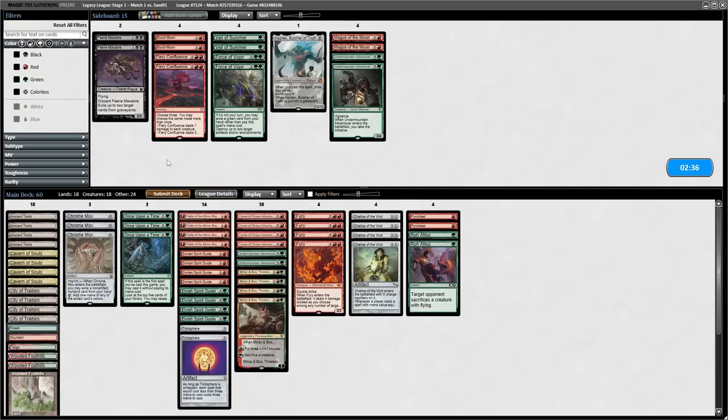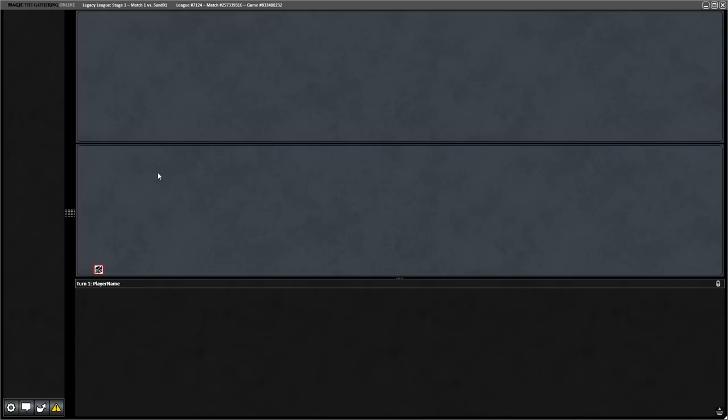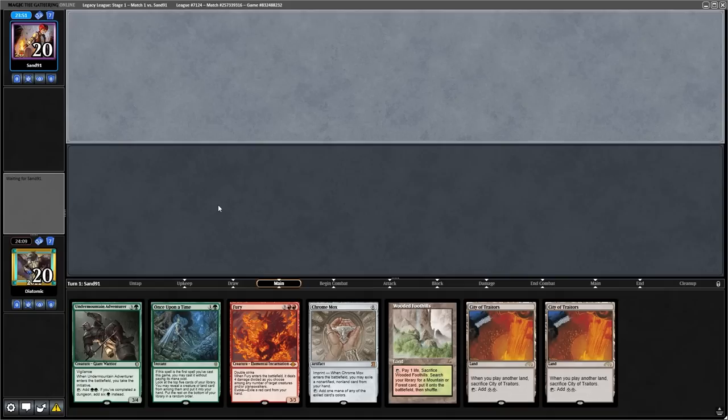Going into boarding, I bring in two Run Afoul and two Pyroblast, and I like to take out the two Magus of the Moon and the two Undermountain Adventurers, just because Initiative is not that great against them because they have a load of fliers, and also Blood Moon isn't great because they just have a load of basics.